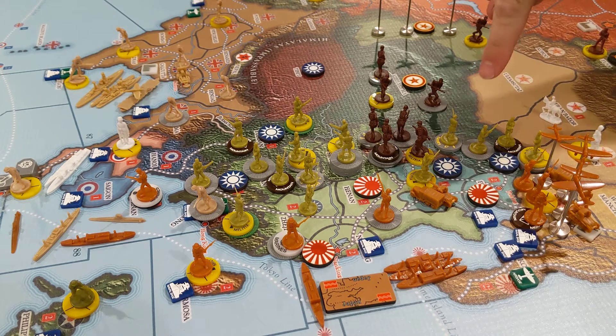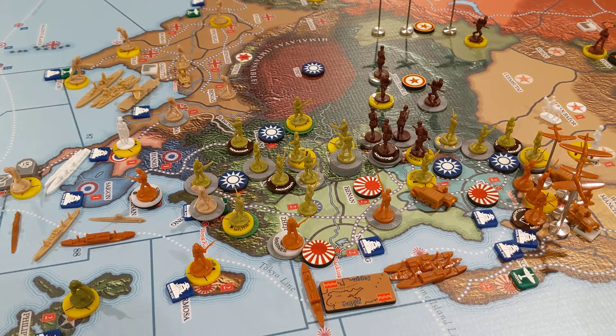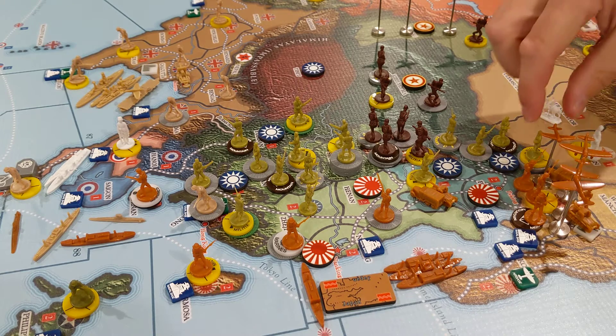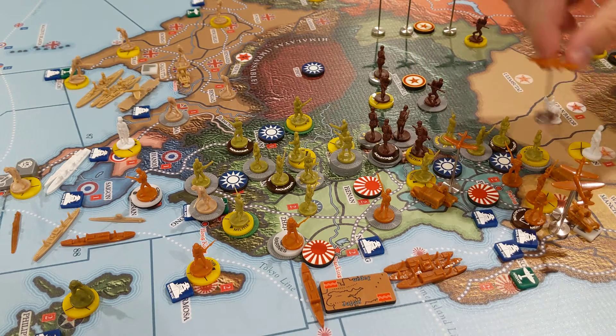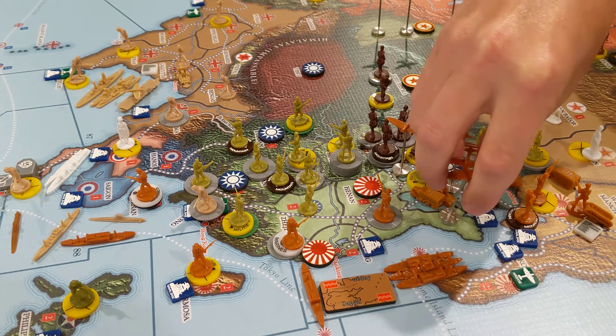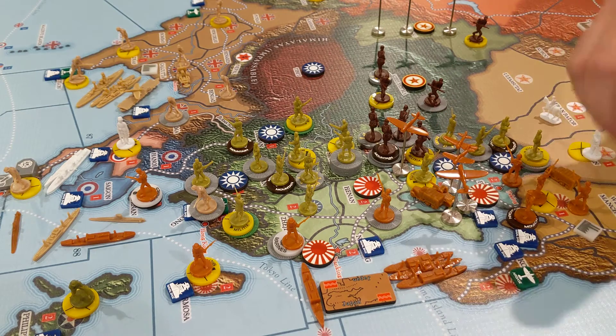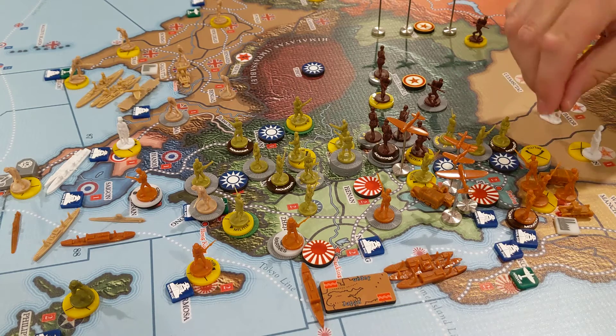You see this huge stack of Chinese stuff right here? That's three militia, a mountain infantry, two regular infantry, and a cavalry. The militia can't move, so a cavalry, a mountain, and two normal infantry is not a super potent attacking force. I'm not super worried. Plus I'm building one of the militia here. And I'll take all these planes down there as well.